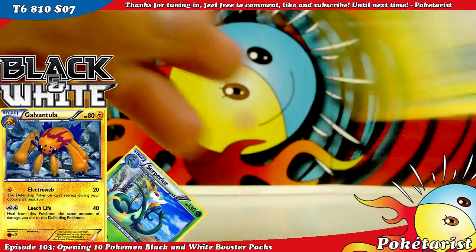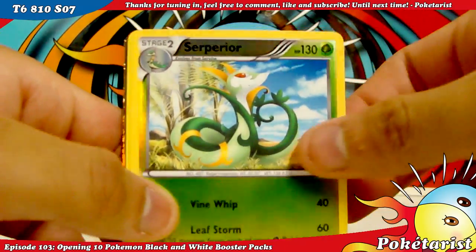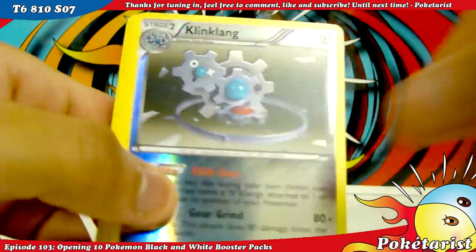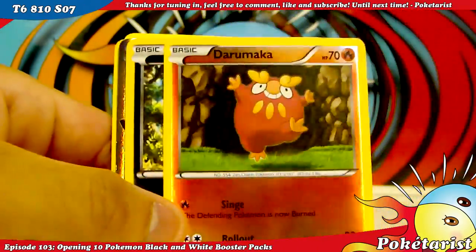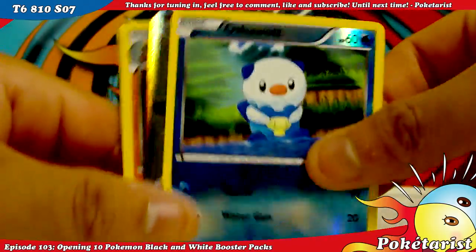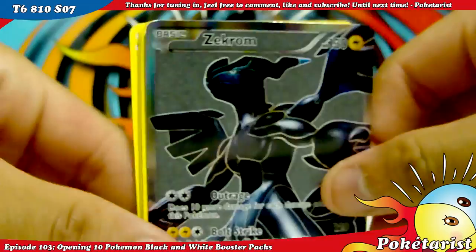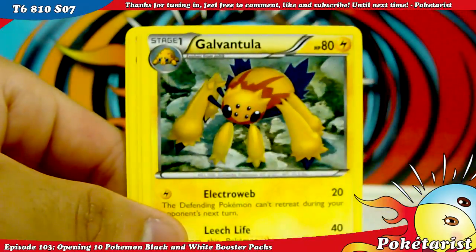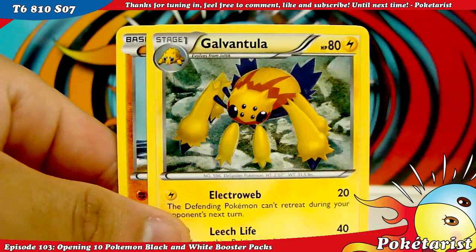Alright guys, I'm going to show you the cards. These are the pulls I got: Serperior Reverse, Bouffalant Reverse, Vullaby Reverse, Darumaka Reverse, Klingklang Reverse, Zekrom Reverse, Simisear Reverse, Darumaka Reverse, Vullaby Reverse, Oshawott Reverse — and this one's for trade because I already have it. Zekrom Ultra Rare, Krookodile holo, Emboar holo, Galvantula Rare, Liepard, Sawsbuck, Scolopede, Unfezant, Galvantula, and Throh.